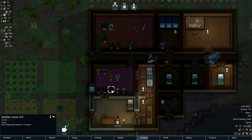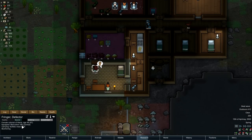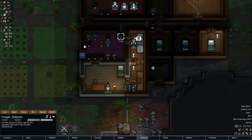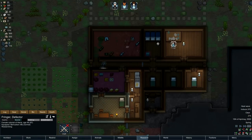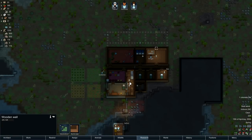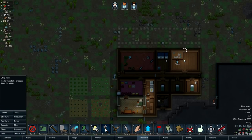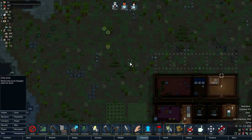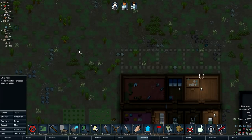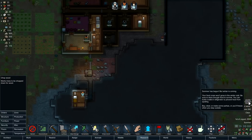The muffalos have yielded quite a lot of meat, which is great. Each muffalo gives 155 meat, so that's enough for 15 and a half meals - which is perfect. We're cracking on with the research around batteries, which is good. We are going to need to chop down more trees. Over the past couple of episodes we've actually chopped down quite a lot of trees in the vicinity, so I'm going to travel further afield.